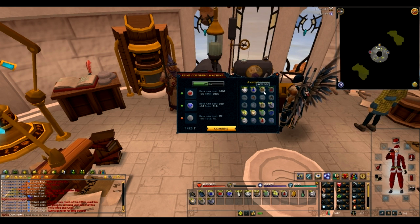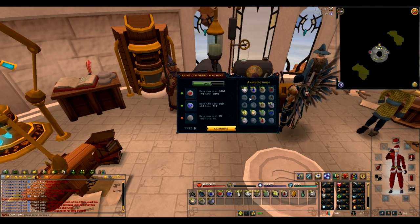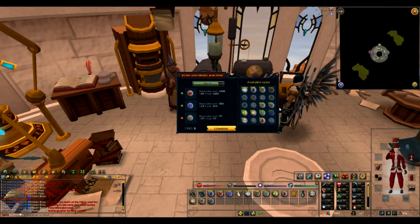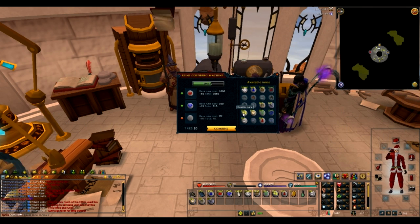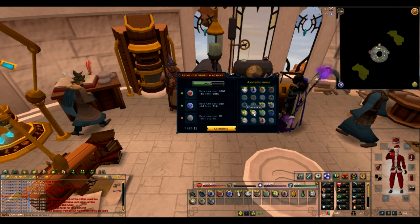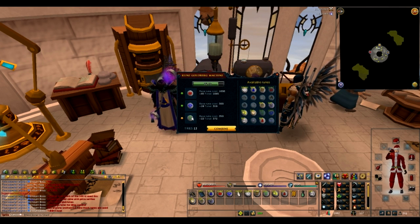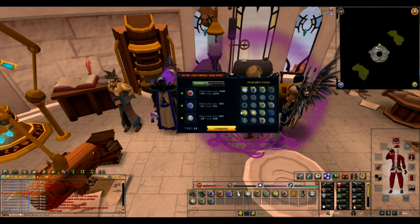It's getting quite expensive with all the tries. However, this is day of release and Vis Wax is tradeable — you can use the Grand Exchange to trade it. On day of release it's obviously very expensive; someone said they sold their 100 Vis Wax for 1 million coins.